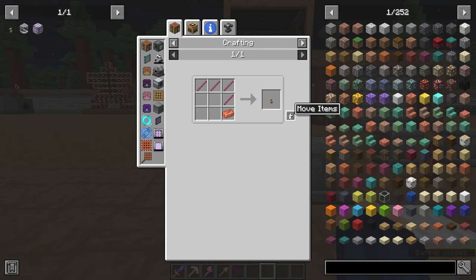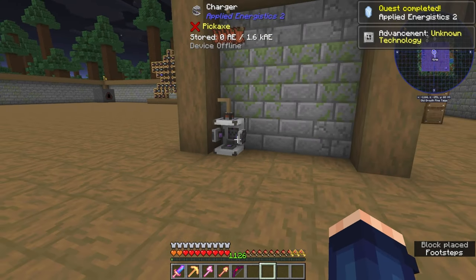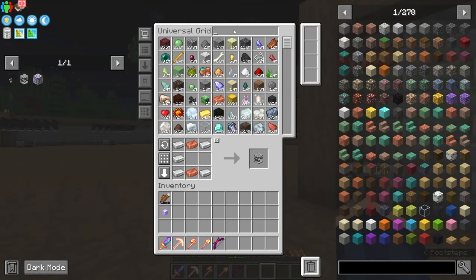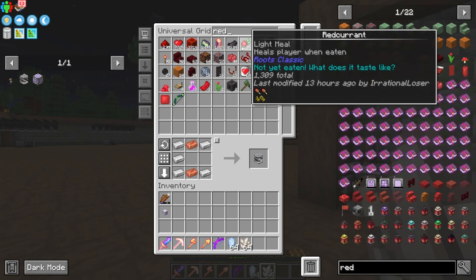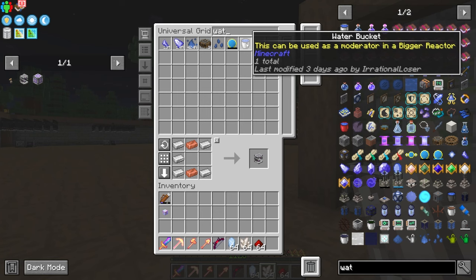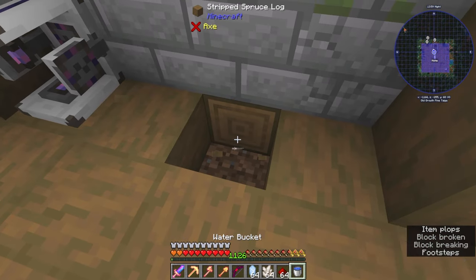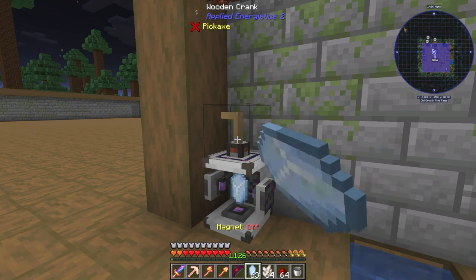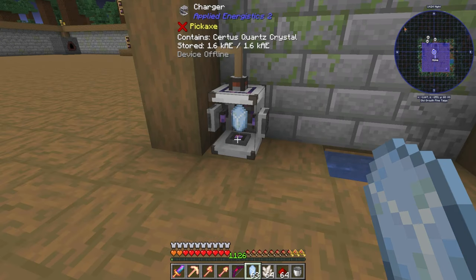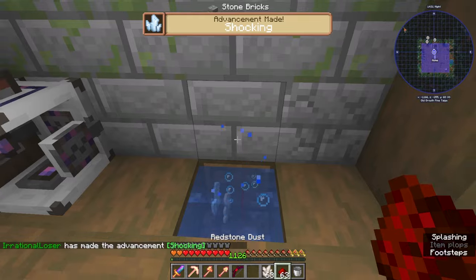We need this here and we need a charger — I'm going to pop the charger down here. Right-click that on there, perfect. Now I need the quartz: the certus quartz stuff, redstone, and the other quartz — then a water bucket. I'm going to take you away, pop that in there, turn off my magnet, throw that in there. That gives us a charged certus quartz.